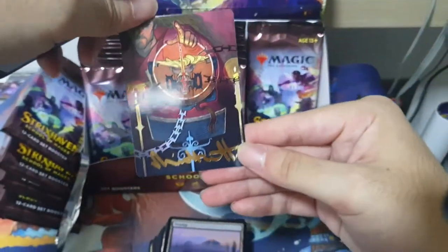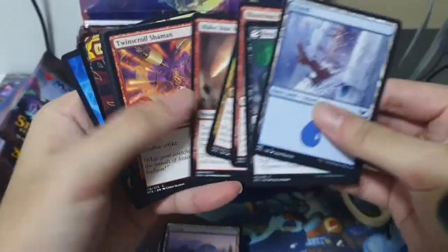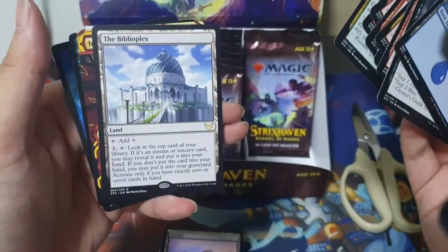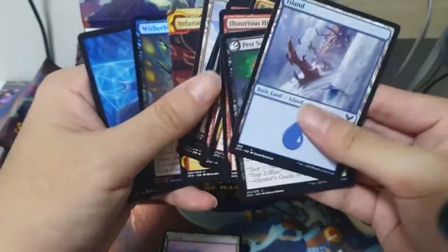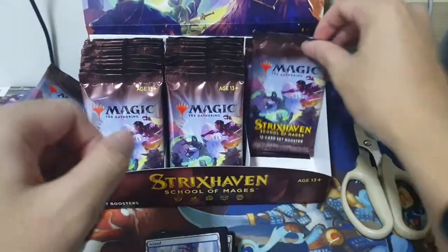We got a Sign in Black. Island. Mega Mark. Lorehole Campus. Golden Ratio. Our rare is a Beepopex. Infuriate. And a Witherbloom Pledgemage. Let's go next, let's see what we got.